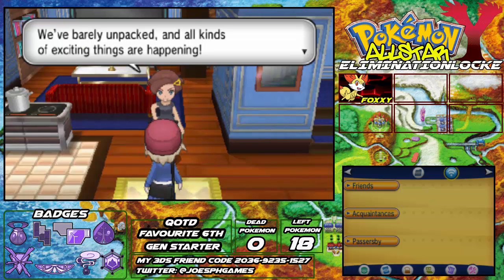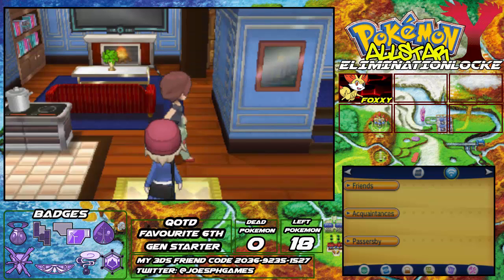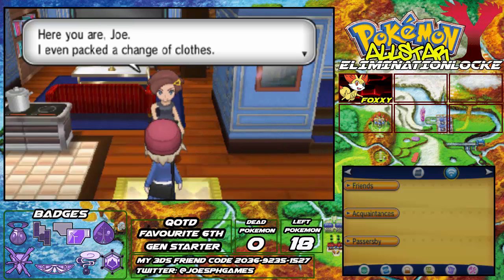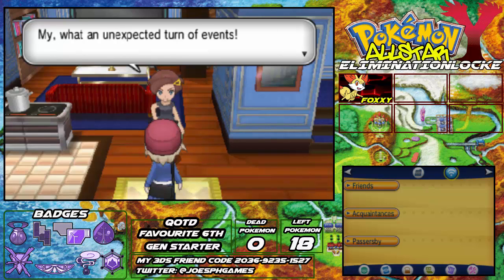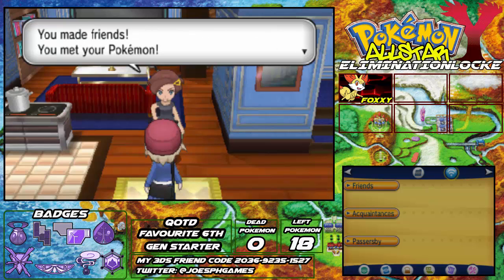Joe, you've barely unpacked and all kinds of exciting things are happening to you. Okay, let's get you and Fennekin ready for your journey. By the way mum, its name is Foxy. Here you are — I even packed a change of clothes for you. Thanks mum. What an unexpected turn of events. It's like a sudden burst of speed in a Rhyhorn race apparently. I don't get to do Rhyhorn racing — that would have been a fun feature to put in X and Y. Maybe Pokemon Z will allow us to do some Rhyhorn racing, eh Nintendo?